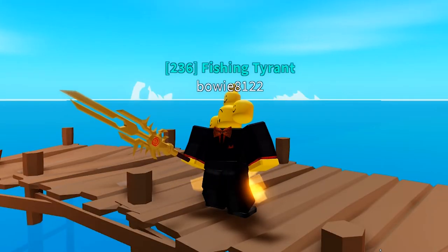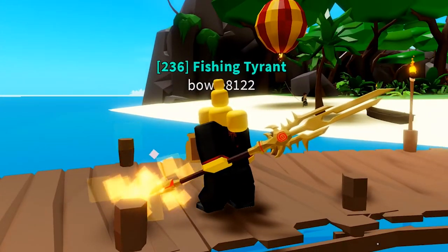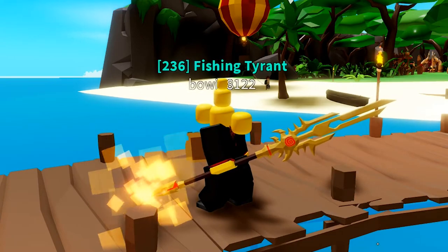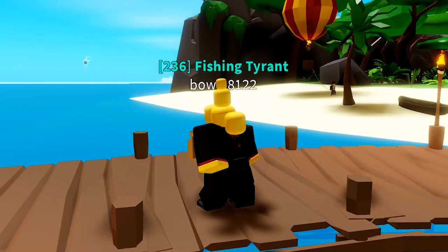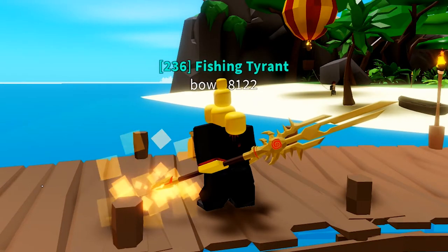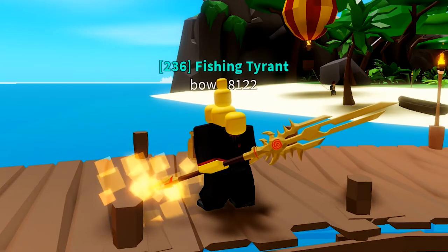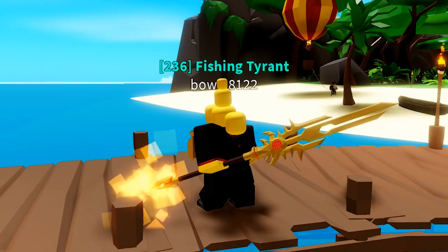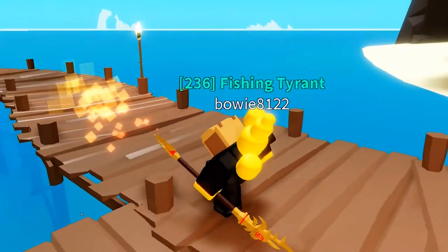Here we have the spear in all its glory. One thing you notice about the spear is that it actually has a really cool particle effect at the end of the spear. And when you throw it, the particle creates a pretty nice trail. I have no idea if it was intended to make this particle only appear when you throw it, but right now it is pretty cool. Even when you run around, you will leave around a cool trail.